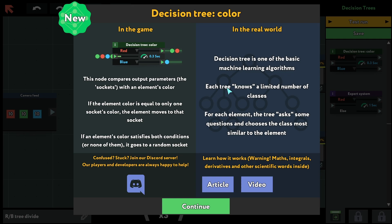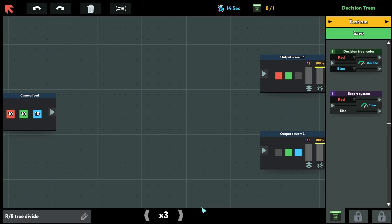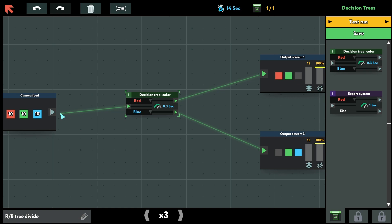There's a random input on top — the output for red and the output for blue. However, the green can go randomly to the top or bottom, which creates problems. But it works the same in the real world — if you're trying to recognize cat pictures and the model doesn't know if it's a cat or not, it will go randomly to yes or no.